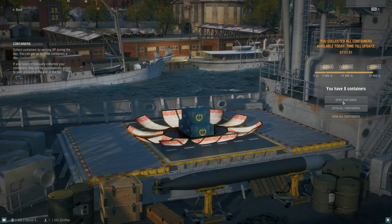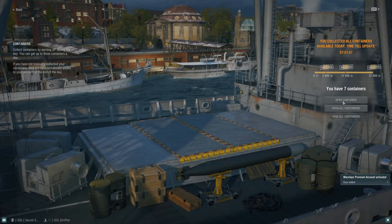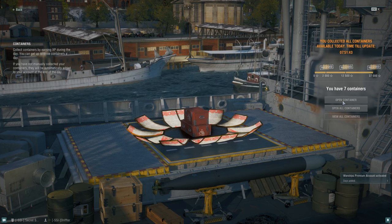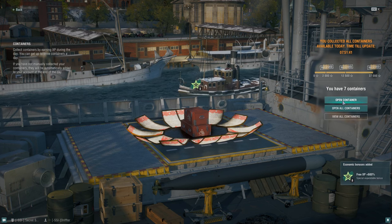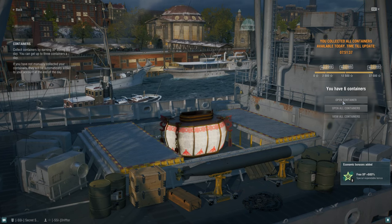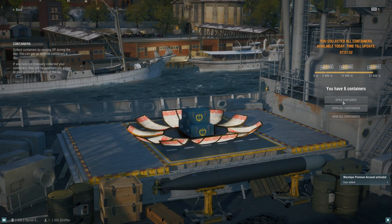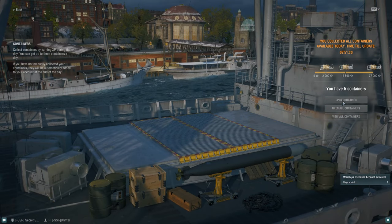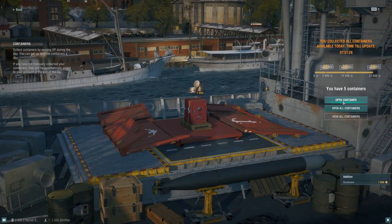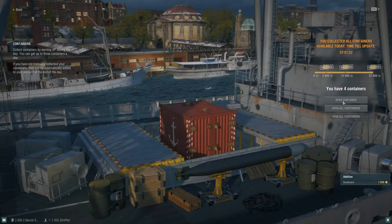Each one of these containers has a chance for a ship drop. Another day of premium - quite happy with the two ships I did get. Eight of the free XP 600 percent. Another day of premium. Here's our super container - a thousand doubloons back, so I'll definitely use that.